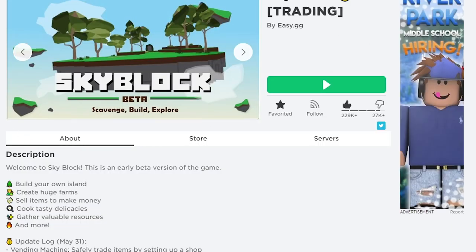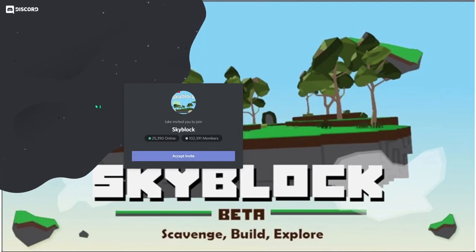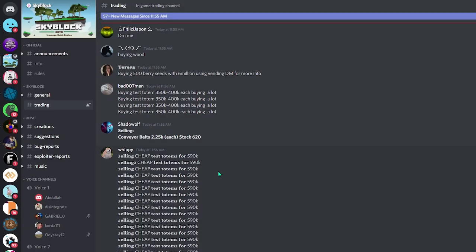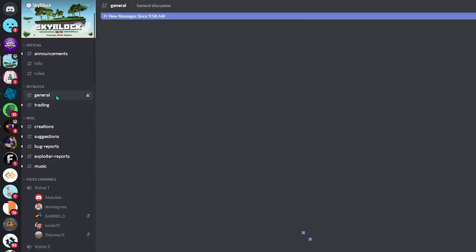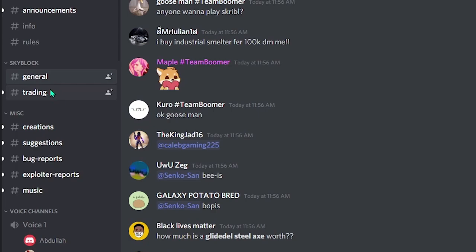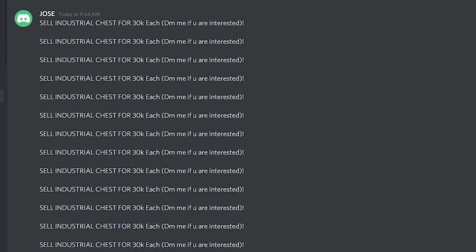So the second way to get this crystal is to use a Discord channel where hundreds of people are asking what they want to buy and what they want to sell. The channel that I recommend is the Skyblock official channel — I'll leave the link below so you guys can all join. This is where Skyblock players gather to talk about Skyblock and make trades. Once you're in the channel, go into the trade section, and you'll notice people are spamming what they want to buy and what they want to sell.